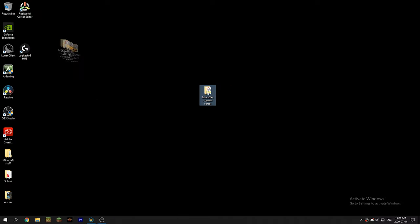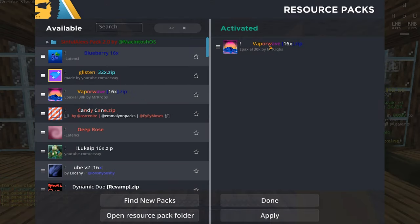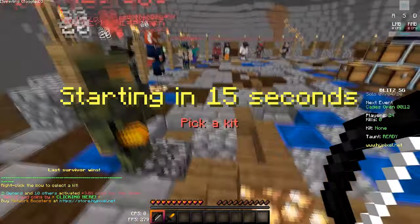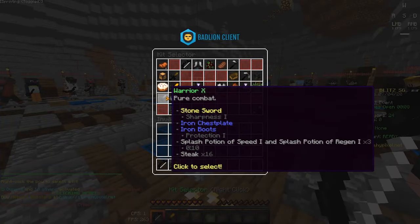Now we're just going to play some Minecraft. Before I get yelled at — the resource pack is Vaporwave 16x, it's a pack seals 30k pack. I've mostly been using it for bridging but today we're going to be doing some Blitz.